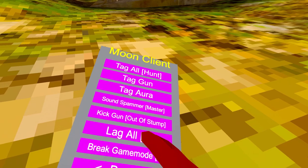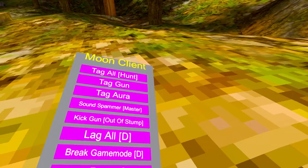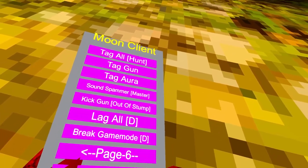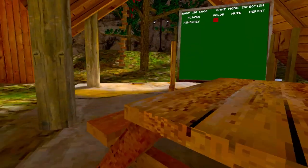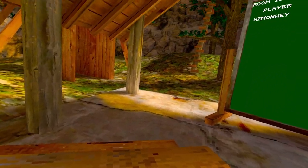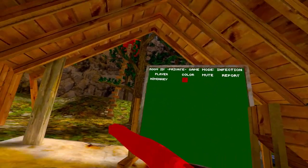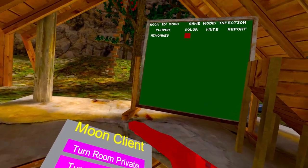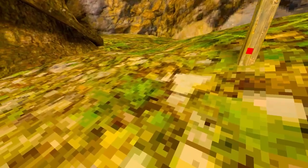The anti-ban menu is made by the Gorilla Tag Kids dev and a few others. I have early access to it. 'Kick Gun Out of Stump' — yeah. 'Lag All' — don't use it, really annoying. 'Break Game Mode' — don't use it, all detected. 'Turn Room Private' — this works, though it might be client-sided. 'Turn to Public' works too.